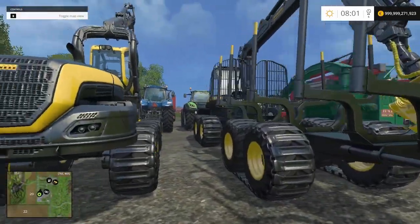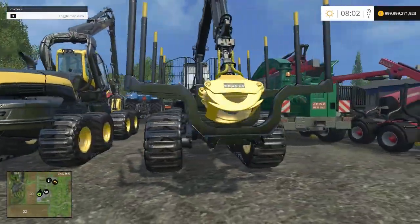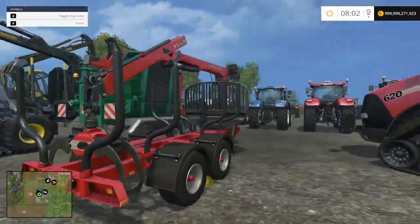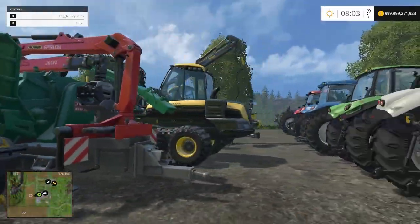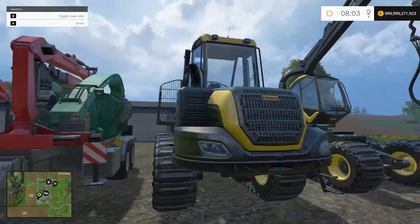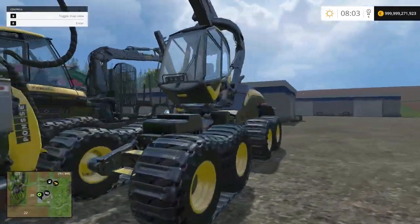Okay next machine - this cuts the logs and then you pick them up with that and load them. And something like this is basically the same thing. Actually no, this one doesn't cut - it just loads them. And then this one hauls them once you pull up to a truck or trailer. I'll make a lot more videos on the forestry stuff.